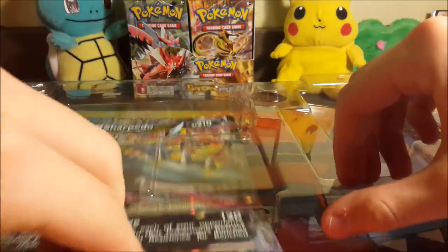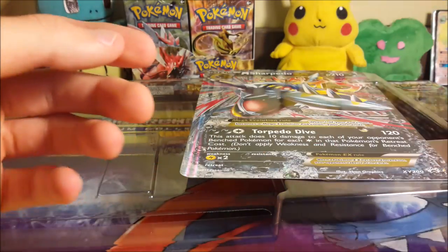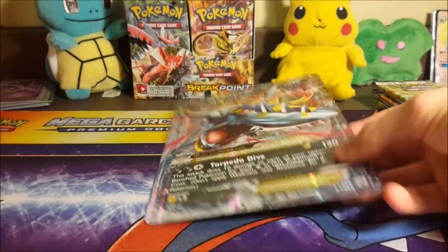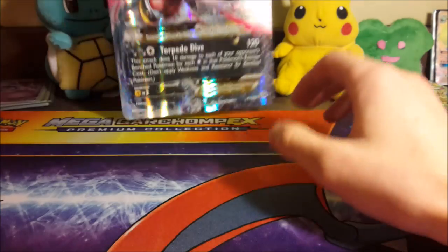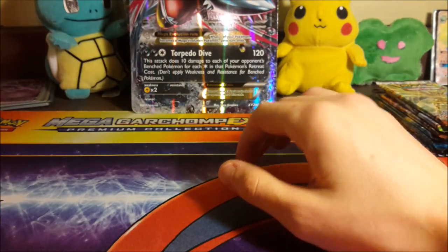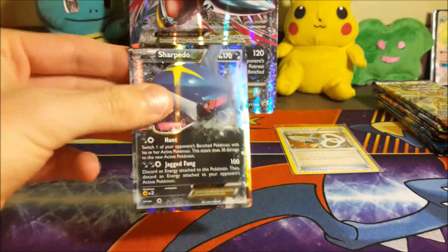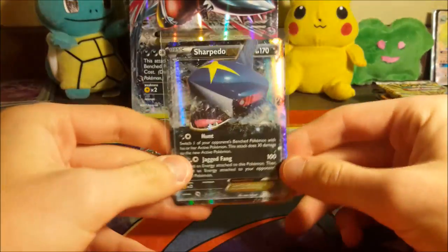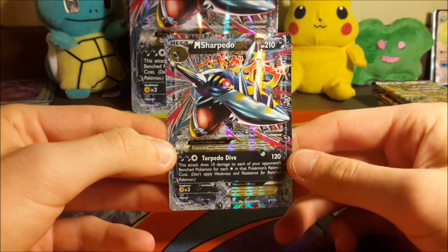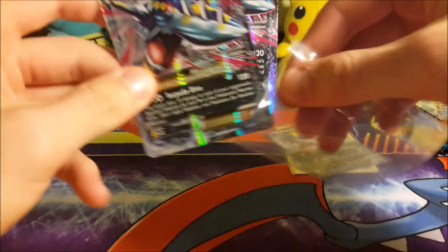Six packs — these are pretty expensive boxes. I believe they're $39.99 unless you get them at Target this week, where I believe they are $34.99, and you can probably find them cheaper on Amazon too. We've got the jumbo Mega Sharpedo EX here. We'll take a look at our promos real quick — I'm going to sleeve up the Sharpedo promo. As you can see, it has the Primal Clash symbol so it is a Primal Clash reprint.